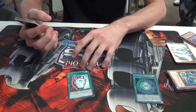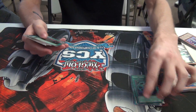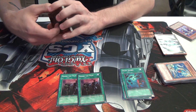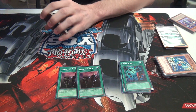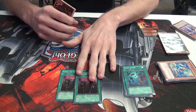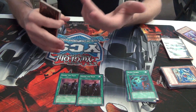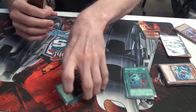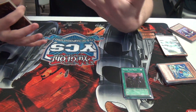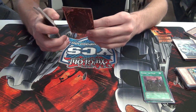1 Pot of Duality, since he doesn't special summon too much. 1 Heavy Storm. 2 Share the Pain — it doesn't destroy anything so Stardust doesn't affect it, both players have to tribute a monster, and this is what he uses with Vylon Prism. The opponent can't Lance or Dress it, so they're forced to tribute while he tributes his Cis Thunder or Vylon Prism, sending it to the graveyard to trigger its effect.